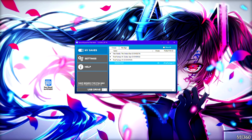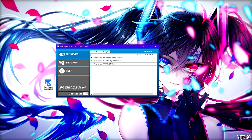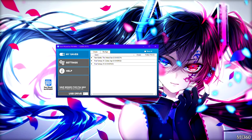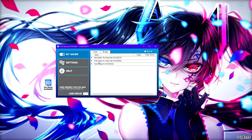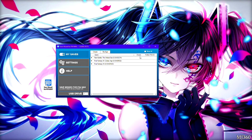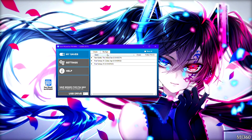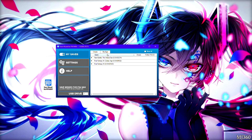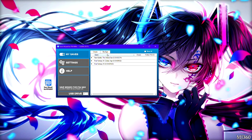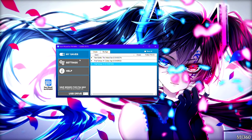For first-timers, when you buy this and open it for the first time, it's going to ask you to attach a PSN ID to your Save Wizard account. All it requires is a save file — it's going to find your ID and attach it to your account, basically to ensure you're the actual user when you go into their servers and use their cheats. It doesn't take too long to activate. As you can see, it shows three saves on here from my USB stick.